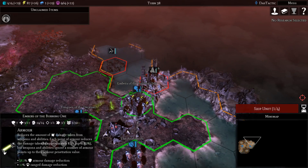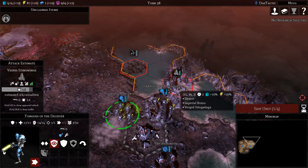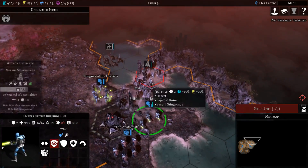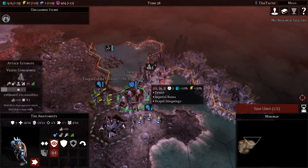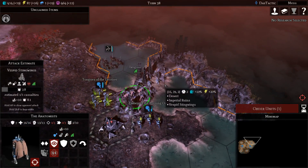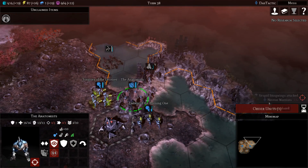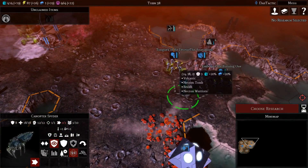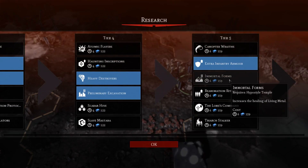Our armour has now just gone up from six to seven. They'll now run. I'll take that — I wanted to get the city there. Choosing research — let's increase the healing of Living Metal.